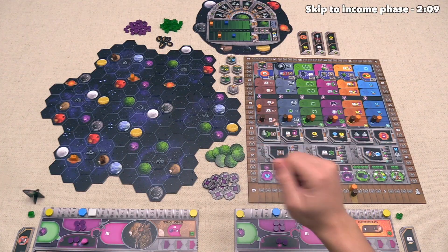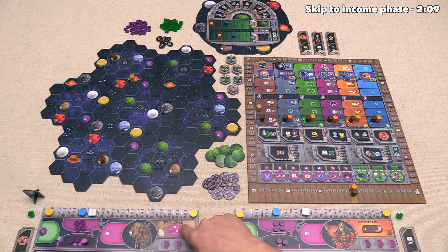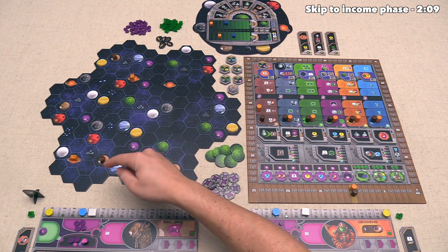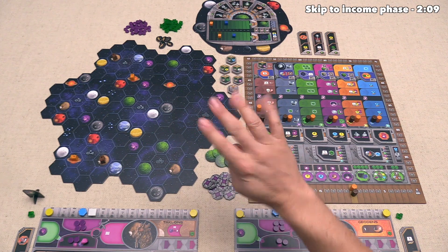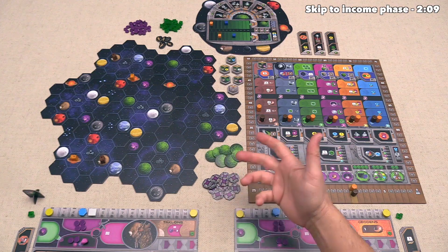The game is fully set up and ready to play for our two different players. Today we will be playing as the Brown Taclon Race, and as you can see on the board, we already have a couple of our mine figures out there. This game is going to be played over six total rounds, and within each round there are four phases. Let's start the first round — the first phase in each round is income.